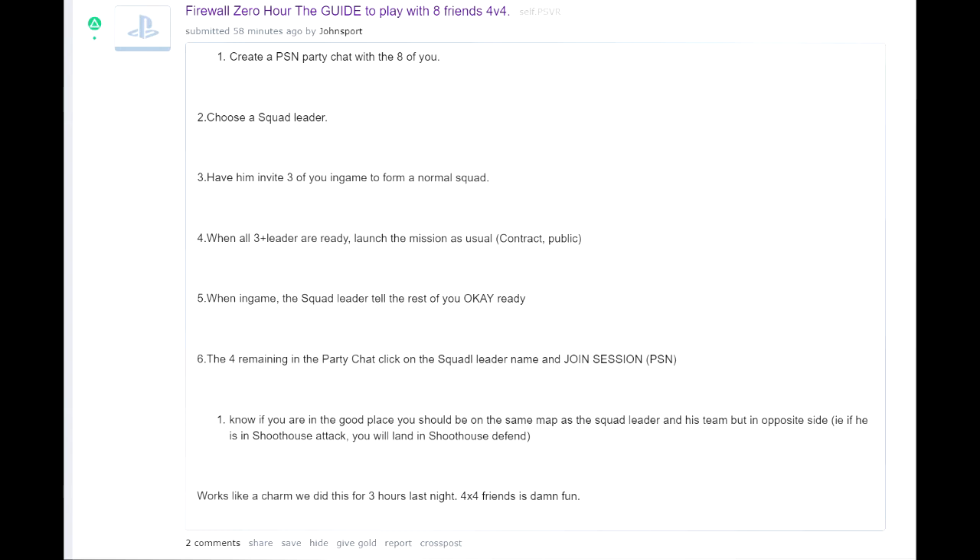First things first, you make a party on your PS4 with all eight people. Next, you pick one of you to be the squad leader, and then the squad leader starts the game as normal and invites three friends from the party as normal. So this is very similar stuff so far — you've done this before.